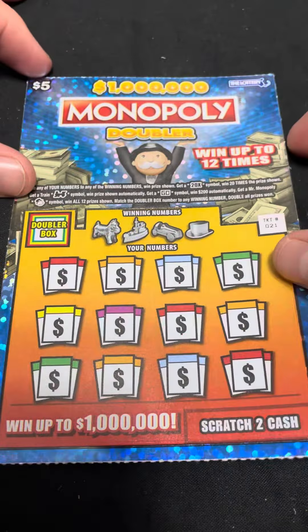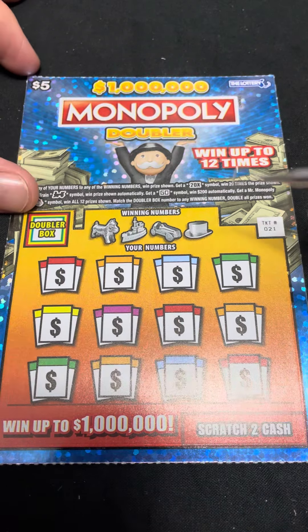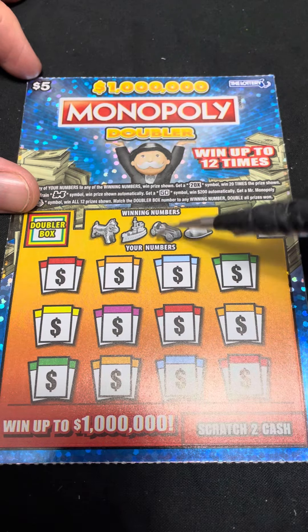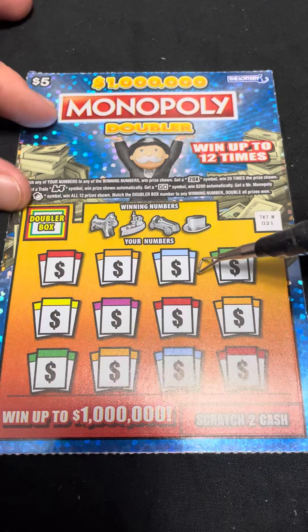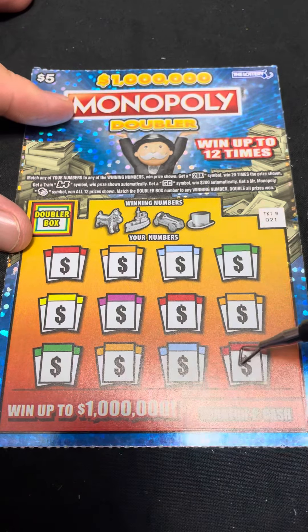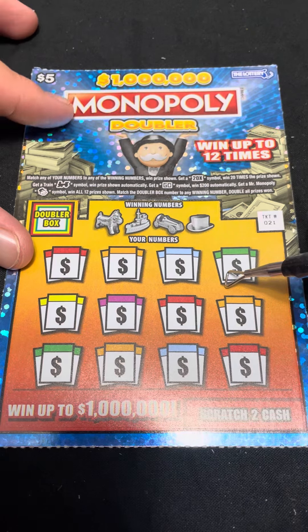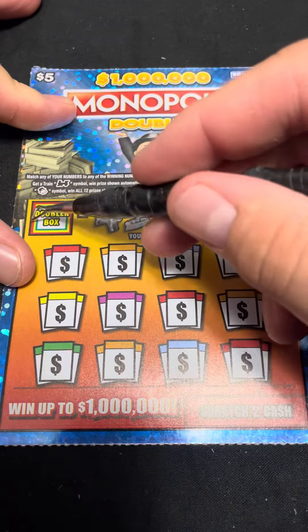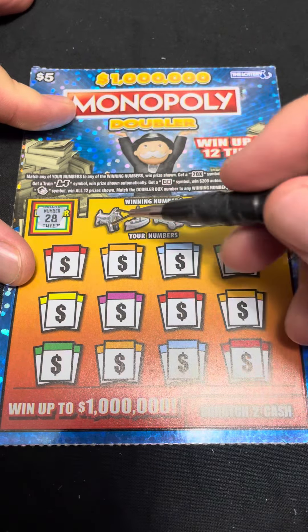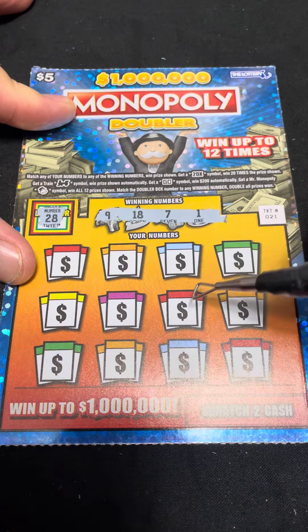Now moving on to the five dollar Monopoly Doublers. On this one, match any of your numbers to the winning numbers to win that prize shown. If you match one of your winning numbers to the Doubler box, you win double any prize you win. You can also get a 20x symbol — a train is an automatic win, a Go symbol is a $200 automatic win, and Mr. Monopoly wins all 12 prizes. Let's see what we got for the doubler — no 28. The numbers we need are 9, 18, 7, and 1.